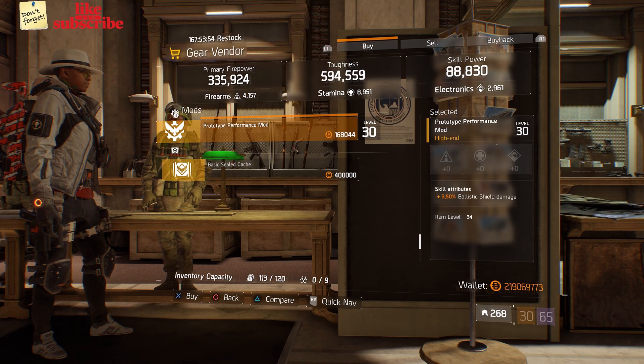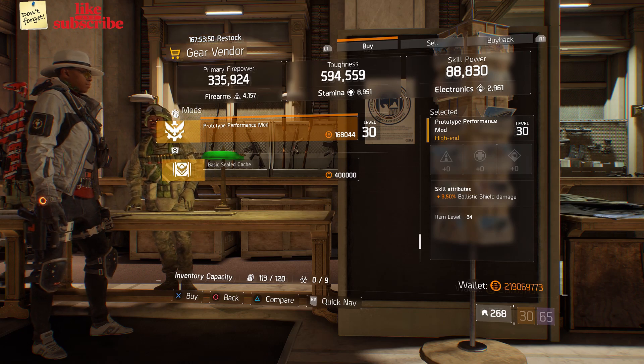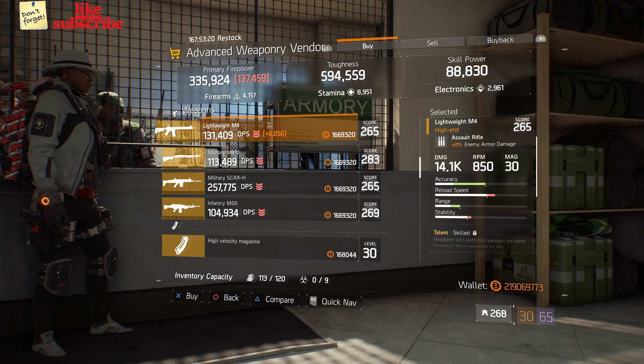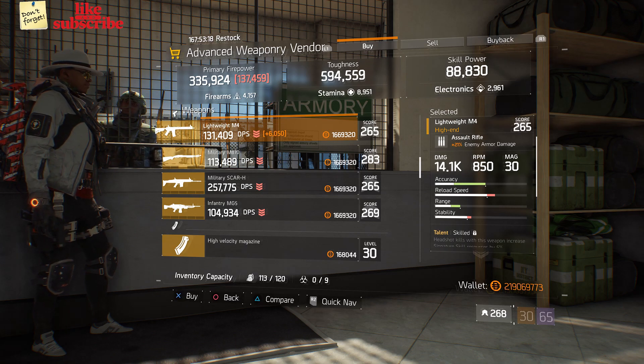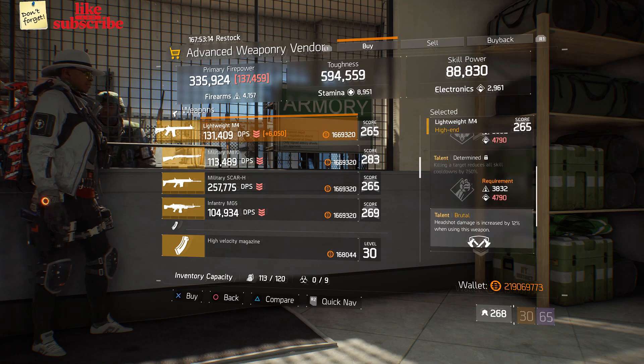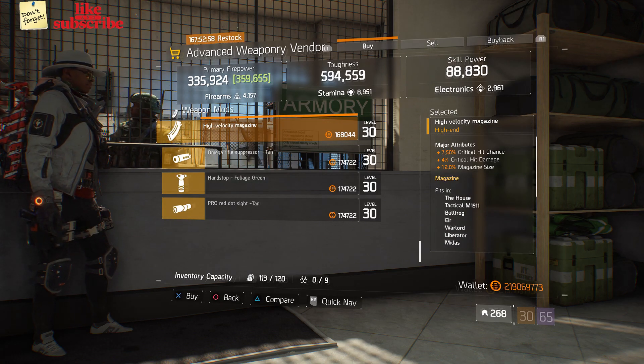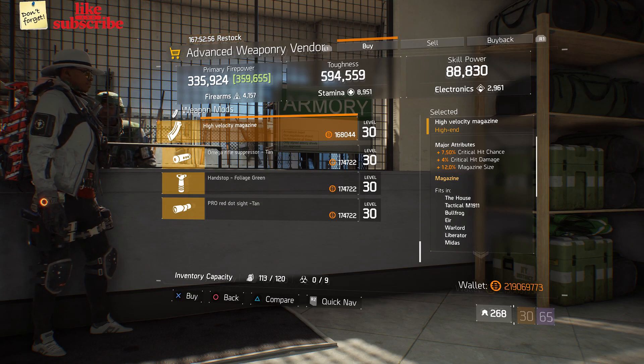Still at the Base of Operations, head over to the gear vendor — we got a Prototype Performance Mod with 3.50 Ballistic Shield Damage. Next, head over to the Advanced Weaponry vendor — we got a Lightweight M4, not a great roll, but worth mentioning. We also got a High Velocity Magazine with 7.50 Critical Hit Chance, 4 Critical Hit Damage, and 12 Magazine Size.